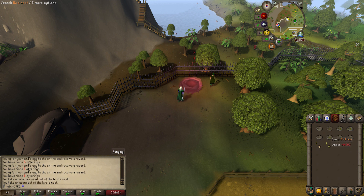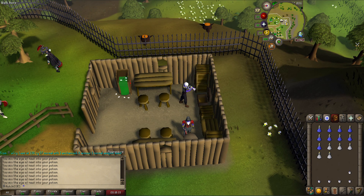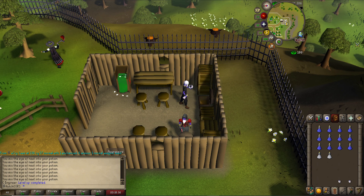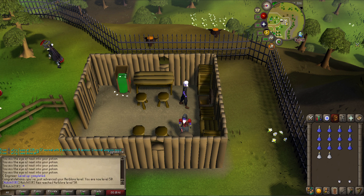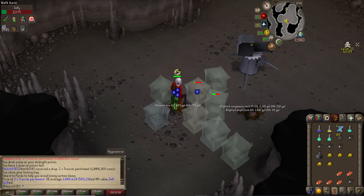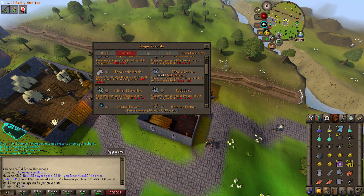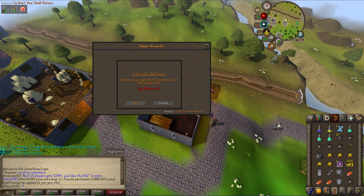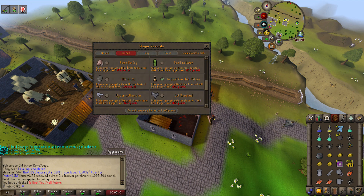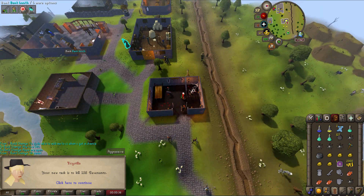I got a couple of nice seeds — maple seed, palm tree seed — nothing too crazy. Then we did some more herblore and ended up with level 50, a nice milestone. Fishing potions aren't really useful but at least it's more XP. I got a two-clue parchment drop as well. We decided to extend the dust devils task using our slayer points — a really good burst task with a lot of XP to be gained.